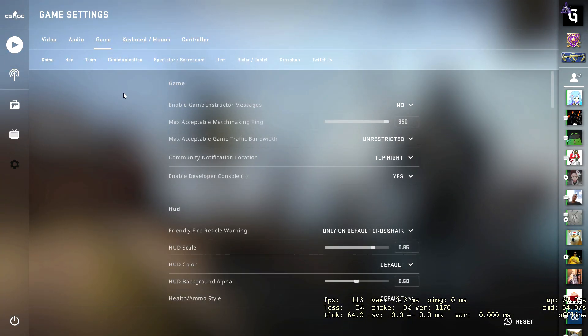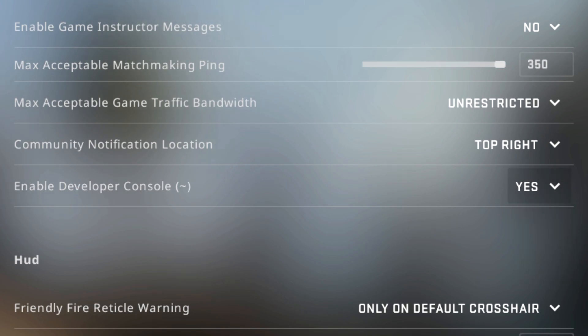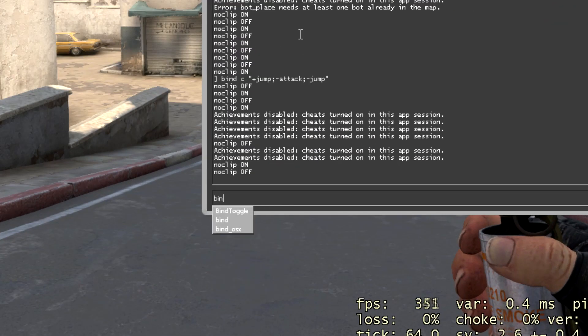First, you need to enable the developer console in the game settings. Next, open the console by pressing the tilde key.